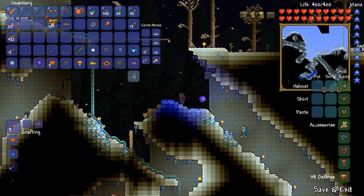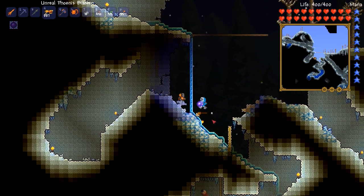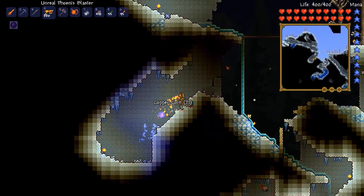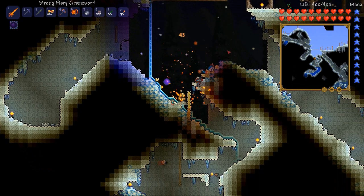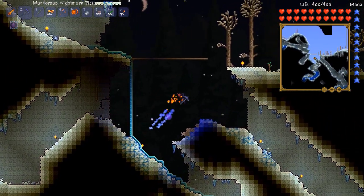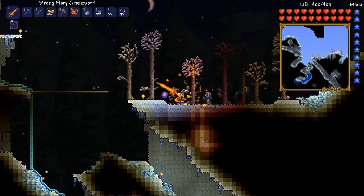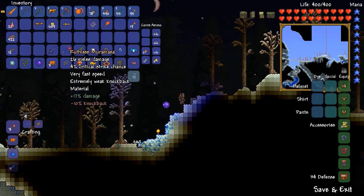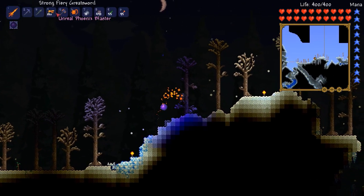Something else that people told me to craft is the Phoenix Blaster. It uses normal musket shot or meteor shot and fires very fast. I have an unreal Phoenix Blaster which does 27 range damage — unreal is the best possible forge enchantment you can get on a gun. When I originally crafted it it had one of the worst possible enchantments, like minus 20% damage, but I reforged it once and got unreal: plus damage, plus speed, plus critical strike, plus velocity.